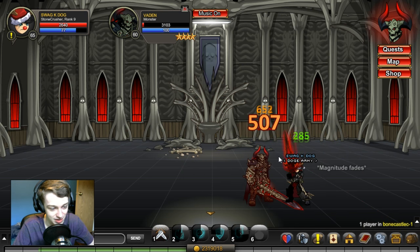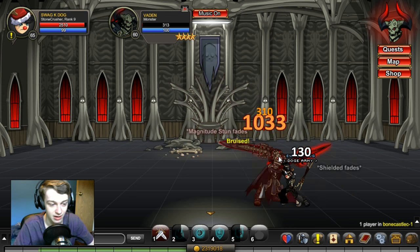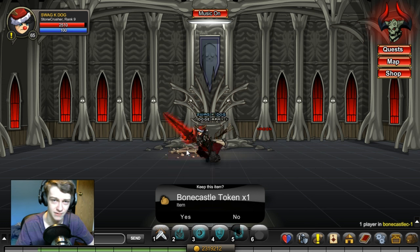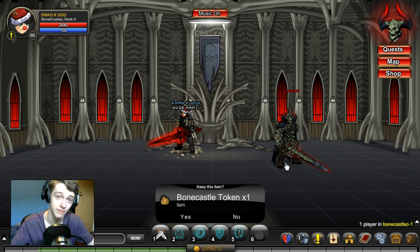I really enjoyed the new update this week except for the lack of boss drops and mob drops. I really wish they would incorporate more of those into events like they used to — we used to get boss drops every week. There are no boss drops for Vaden except for this token, the helmet token, and the treasure chest that every mob in the game drops.